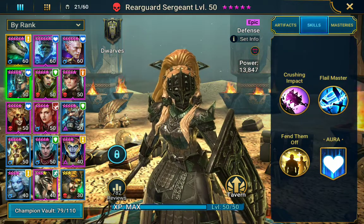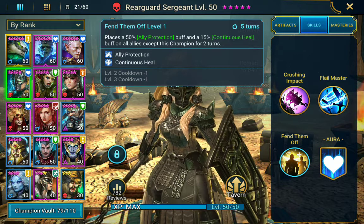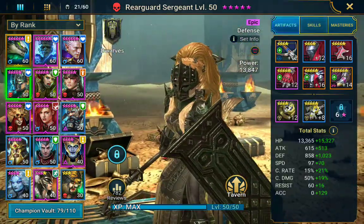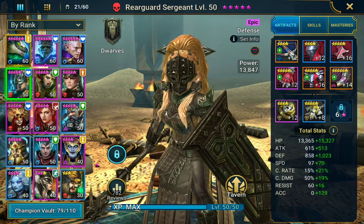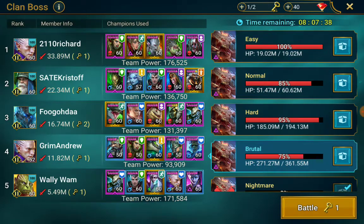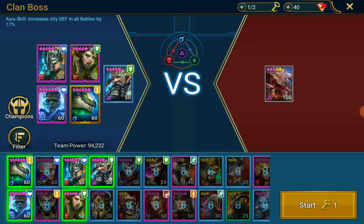Ally protection actually absorbs 50% of the damage from the unit that cast it. So if Rear Guard Sergeant puts it on, she's going to take 50% of the damage dealt on your allies. That's a lot of damage, which is why you need tank units. If your team has a lot of ally protection, no one's going to take much damage because it still mitigates damage by 50%. That's why I built a clan boss team of two ally protection units.